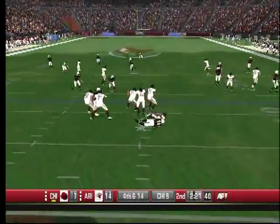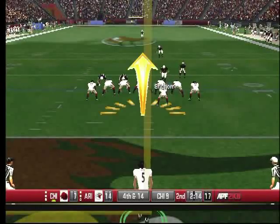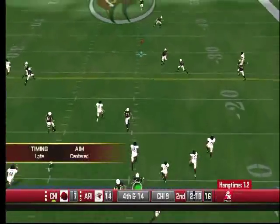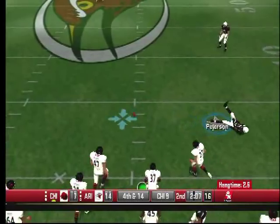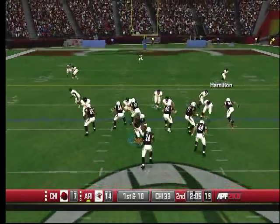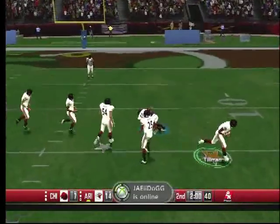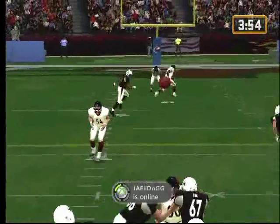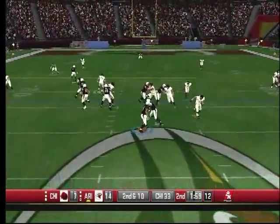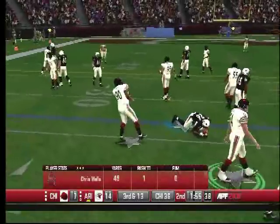Dockett comes up again — I think it's Dockett, I can't tell, he doesn't have a name on the back of his jersey. Short kick to Peterson — he fielded it and just got out of the way. Smart move because they already have the ball at midfield. Fitzgerald off the fingertips — just watch this, right off his fingertips. Larry Fitzgerald normally catches those balls.